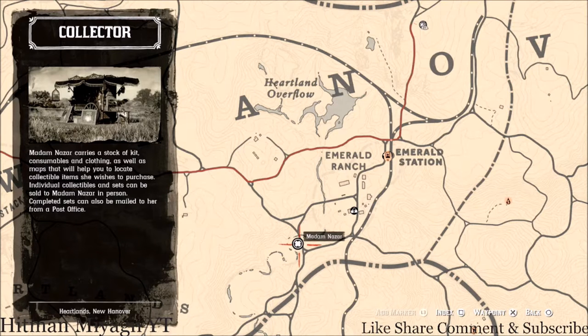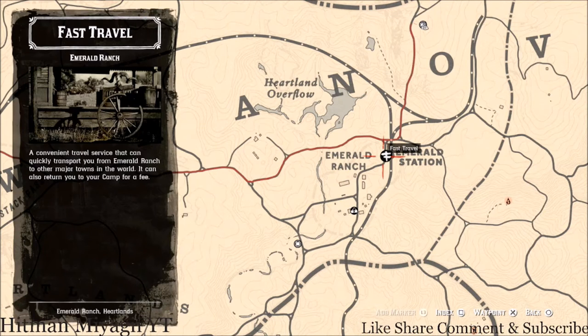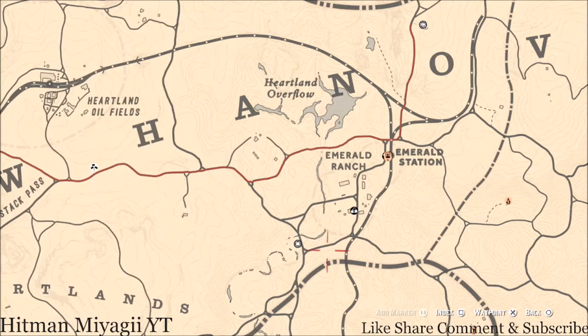How I personally get to her when she's in this location is I simply fast travel to Emerald Station and run down right here, because she's right around the way from the fence. Once you get to the fence, if you know how to get to the fence you know how to get to her — just keep following that road down and around to her location.